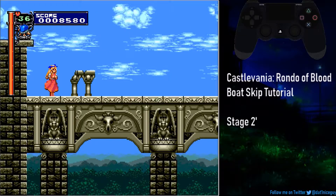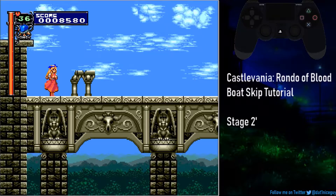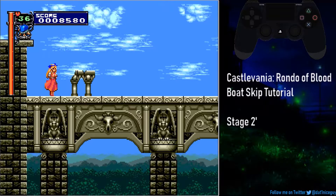Now before we continue, it's important that you use the turtle sub-weapon, like you see in the top left of the screen. You'll need it to perform what I call the turtle hover trick. To get the turtle sub-weapon, you'll need to get it from Stage 1, just before you fight the Hydra boss.